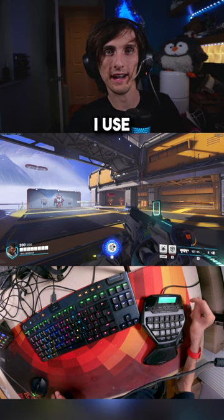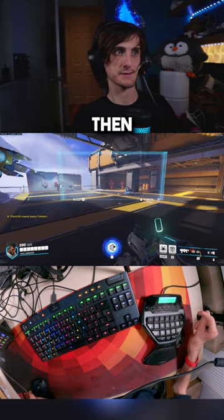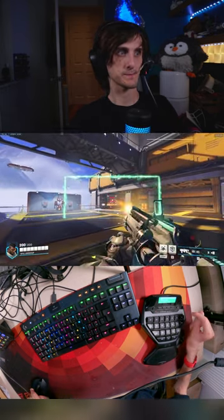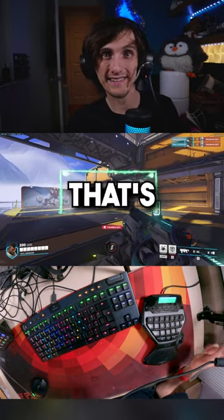And finally, to use my ultimate, I use my voice macro 'fish.' And I blow on the tube to position the shield where I want it. And that's how I play Baptiste.